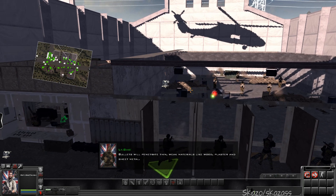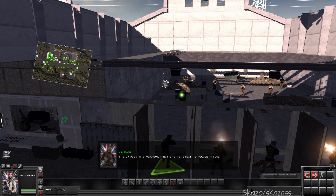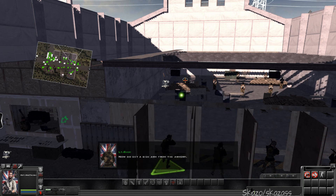This will penetrate thin, weak materials like water, plaster, and sheet metal. The larger the weapon, the more penetrating power it has. But you already knew that. Now go get the sidearm — you're lying.